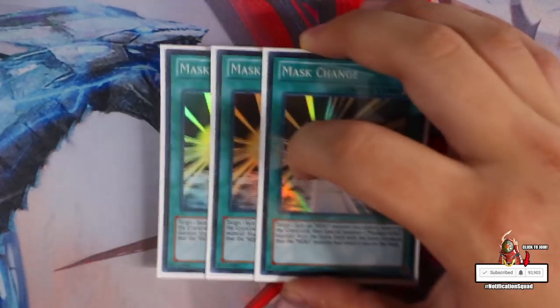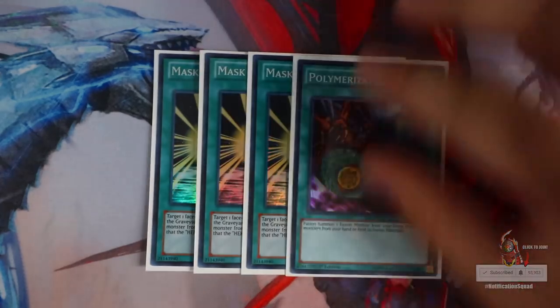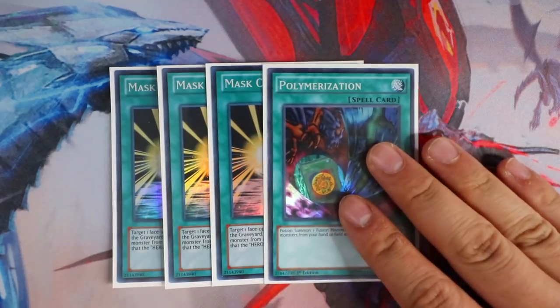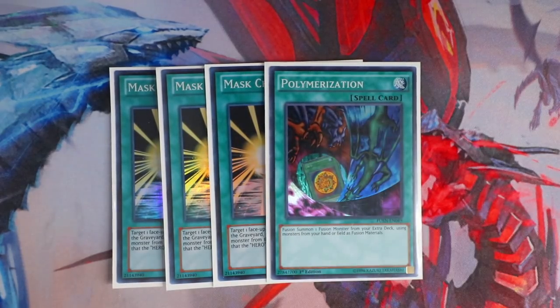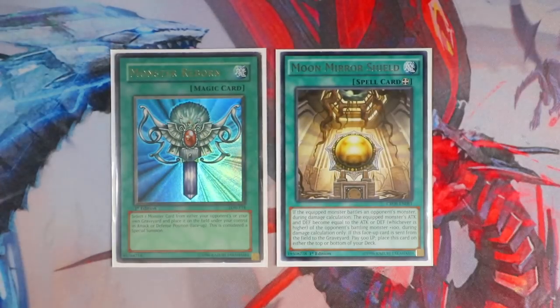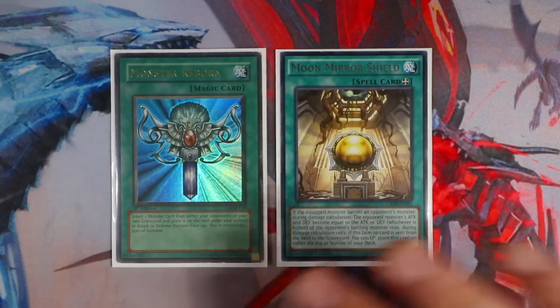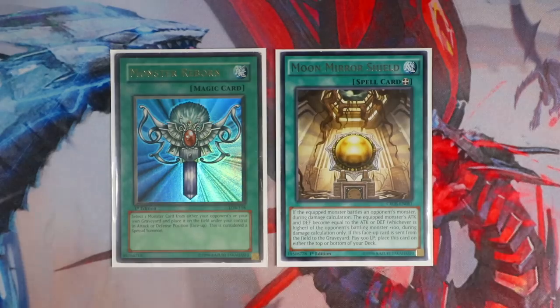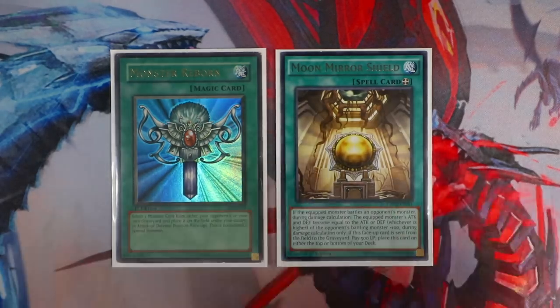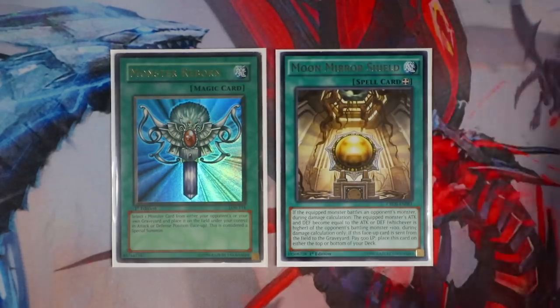For your fusion spells: triple Mask Change — very standard, helps you make the brand new Dian, helps you make Anki, and also helps you make Dark Law. And one Polymerization because Vion is the GOAT and Vion searches Polymerization, giving you access to Vision Hero Adoration. For one-offs: one Monster Reborn because Reborn is broken. And one Moon Mirror Shield — this is for Isolde. Isolde sends it to the graveyard to bring out Shien Squire directly from the deck. If you draw Moon Mirror Shield, you equip it to a Warrior monster and use Isolde's effect to ditch it to the graveyard, getting Shien Squire. This gives easier access to Tree Beast — if you don't want to play it, you can throw in trap cards instead.